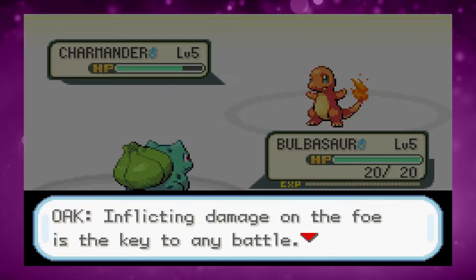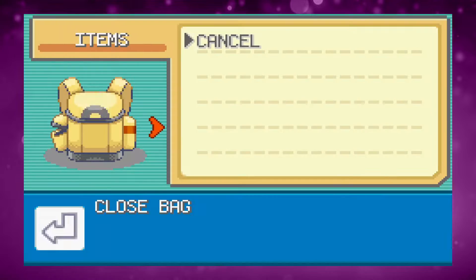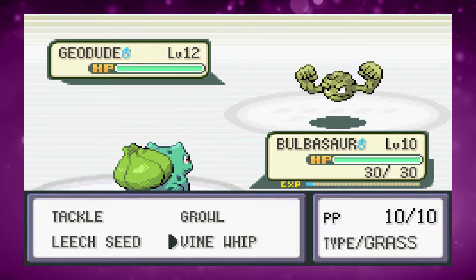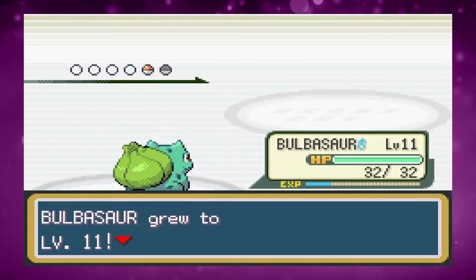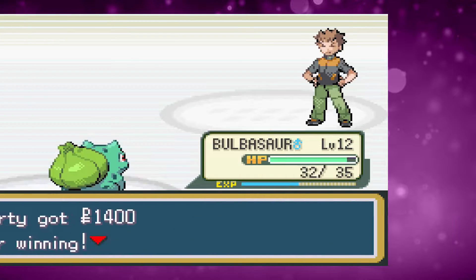The first battle goes fine — since I've got Bulbasaur it's a bit touch and go but we do win. We then go and catch our first encounter in Kakuna. After this we head on to Brock, and with Vinewhip we one-shot both his Pokemon as they're four times weak to it.